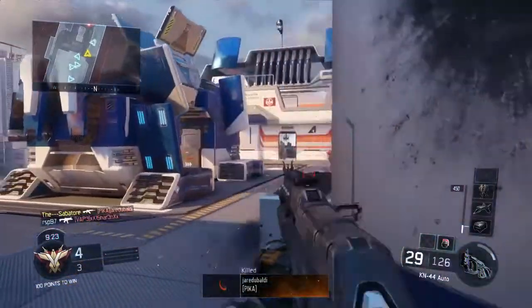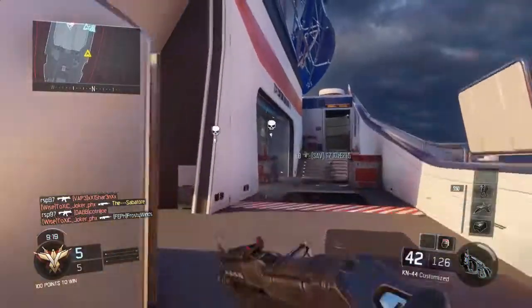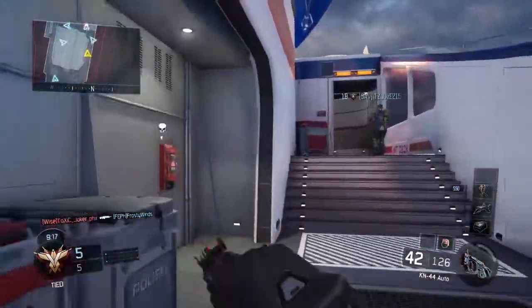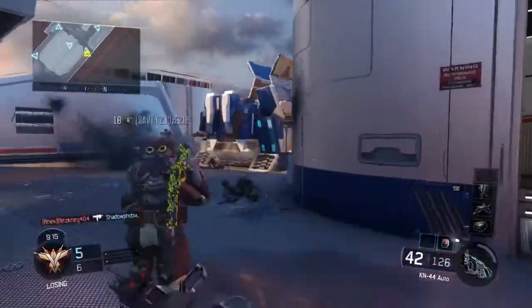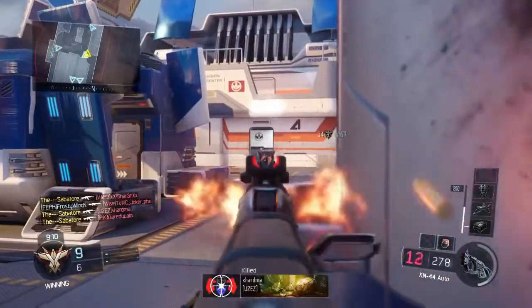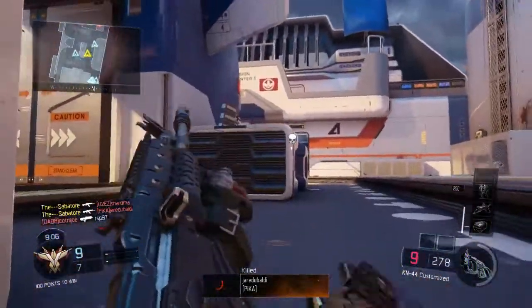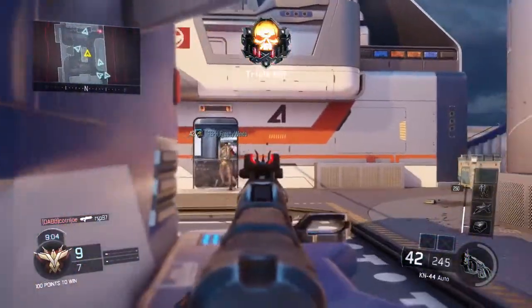Got a guy popping out on that side, someone coming around the side. There's a bunch of different advantages to staying on the edges, but you still got to watch these corners. There was a guy right over there where he got me last time. Got a couple guys in the freaking door — tried to throw my hand grenade in there and blow someone's ass up.